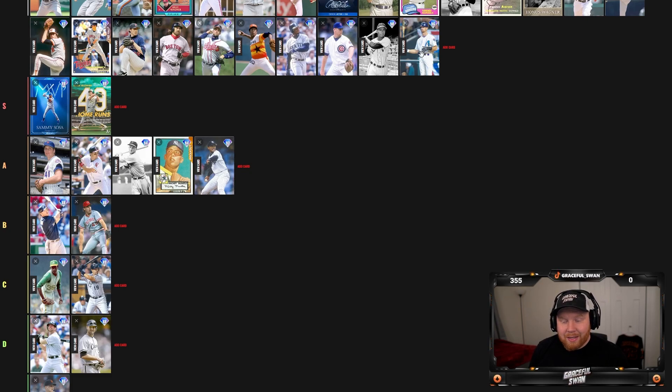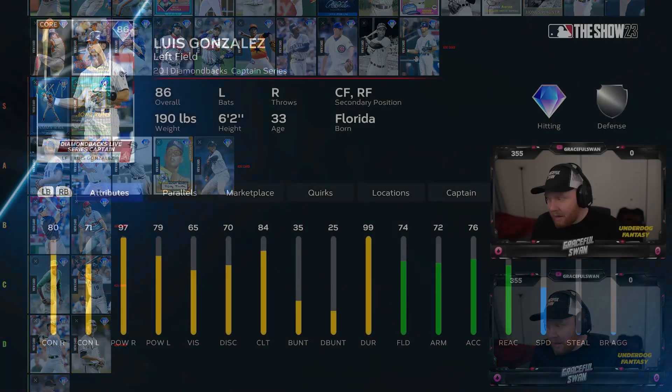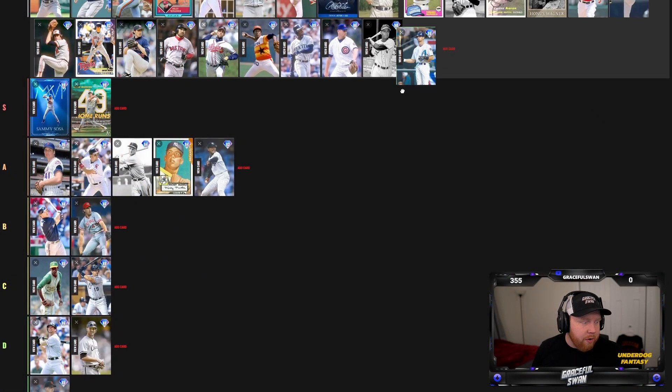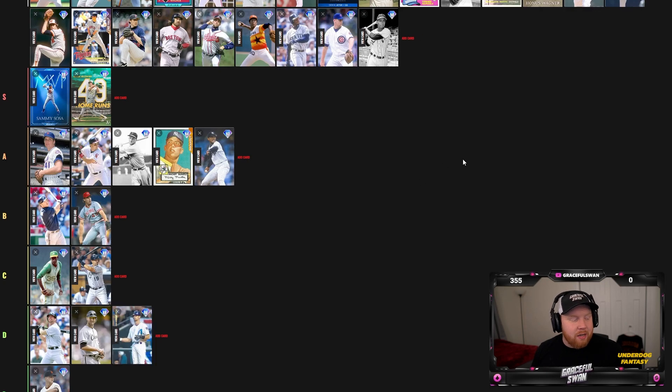Luis Gonzalez — typically he's okay as a pinch hitter, but I don't think that's the case in this year's game. He's got some power versus right, contact is okay. I wouldn't mind using him in Battle Royale, but as an 86 overall and not that great of a card in general, I'm throwing him down in D tier — kind of like a Paul Konerko to me.